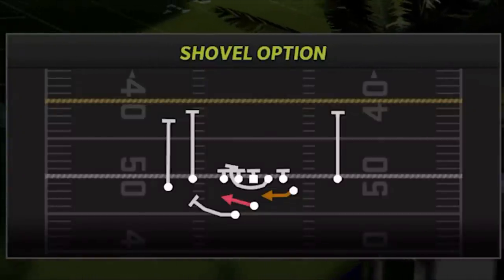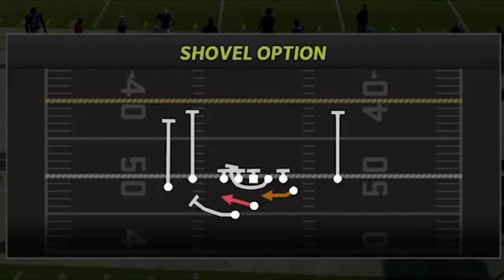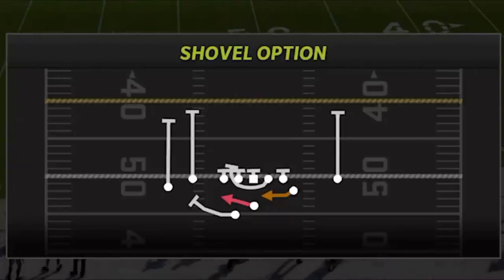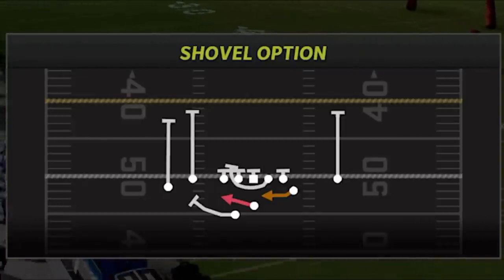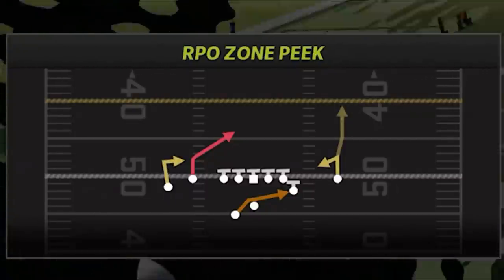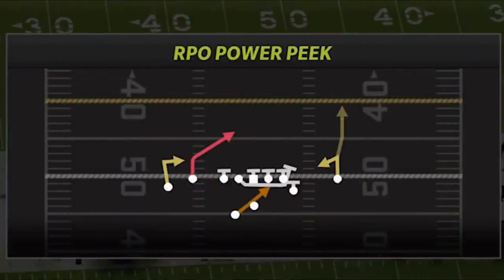I'm going to start by showing you guys my four-play setup and my audibles like I always do. The star of this video is going to be the shovel option — this is a very rare, very glitchy play. This particular play is all going in one direction: the shovel pass to the tight end or the flip to the running back are both going left. That's why the next run plays are so important — they go in the opposite direction, making this a very tricky scheme to stop. For the RPO zone peak you have a choice: zone peak or RPO power peak; they're both very good plays.